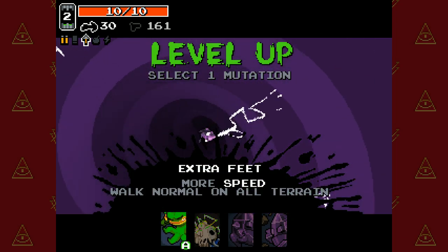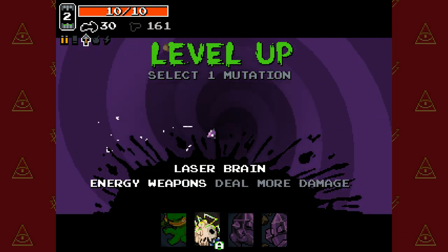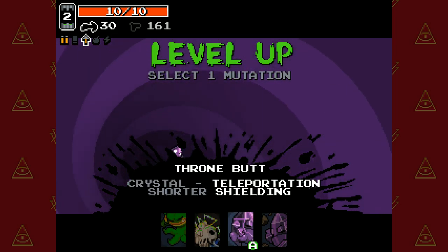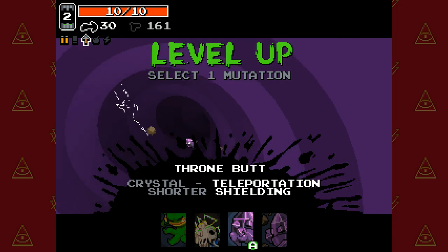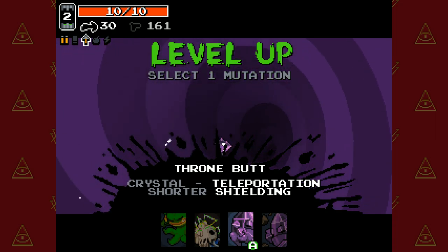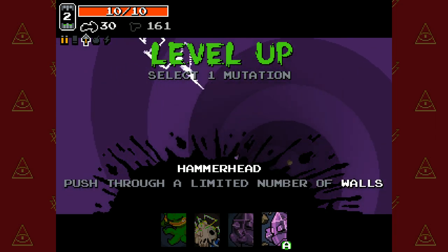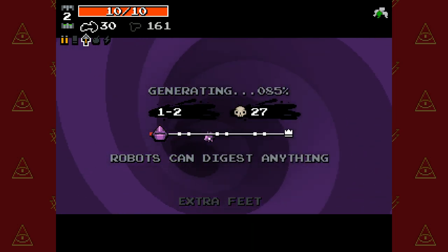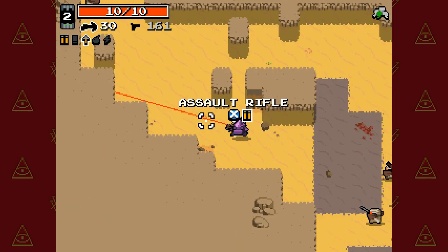Level one — select one mutation. Extra feet, more speed, laser brain, drone butt. I hope you're watching this — you know who you are. Crystal teleportation, so they're shielding it. I'm gonna take extra feet. Man, here we go again!